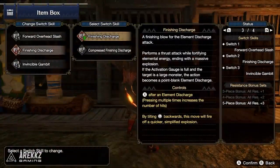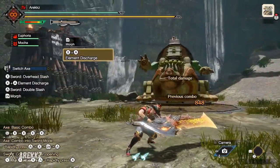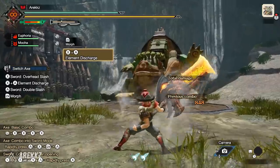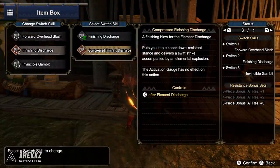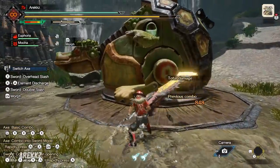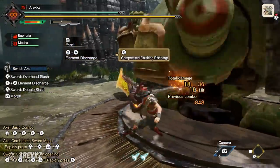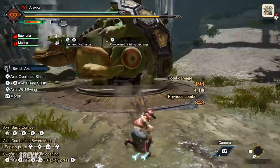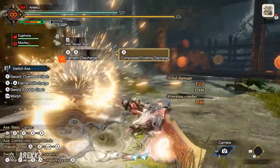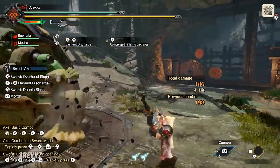Secondly, you either have the Finishing Discharge — off the back of your element discharge, after spamming X you dish out this hefty explosion. However, you can change that to the Compressed Finishing Discharge, which changes the animation. While it looks cool, it is worth noting that this sends everybody flying on your team. Switch Axe users, you're basically the new Longsword users because this is not team-friendly.